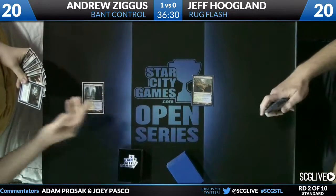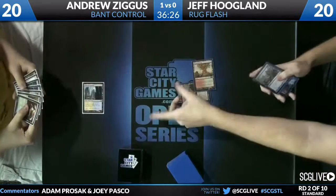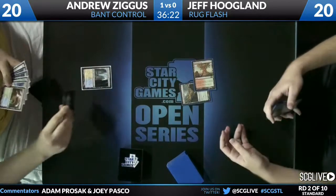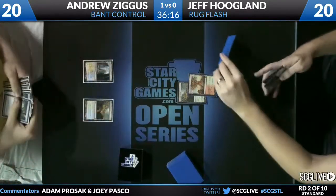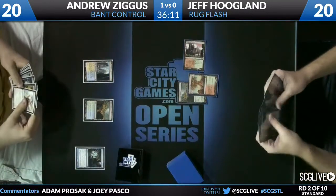We're off. Hinterland Harbor turn one for Jeff Hoogland. Hallowed Fountain for Andrew — not an ideal land. You've got the buddy-land draw with no buddies. Hinterland Harbor for Andrew as well. Think Twice — does that resolve? It does. Draws a Farseek — that's pretty powerful. He's brought in the Angel's Serenity and has drawn one. Plays a Breeding Pool.